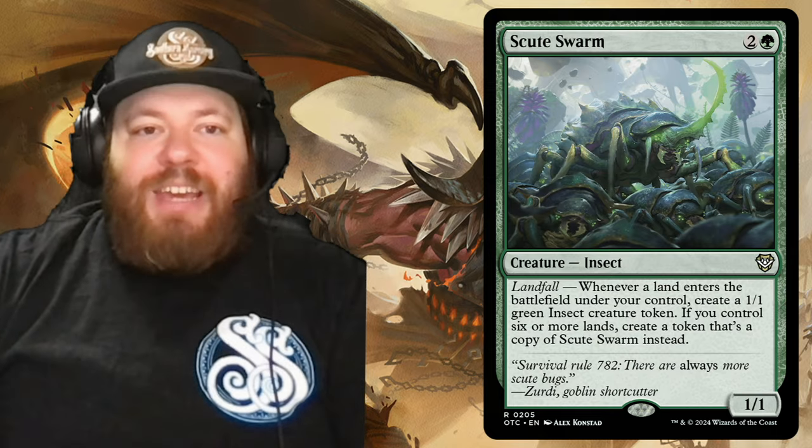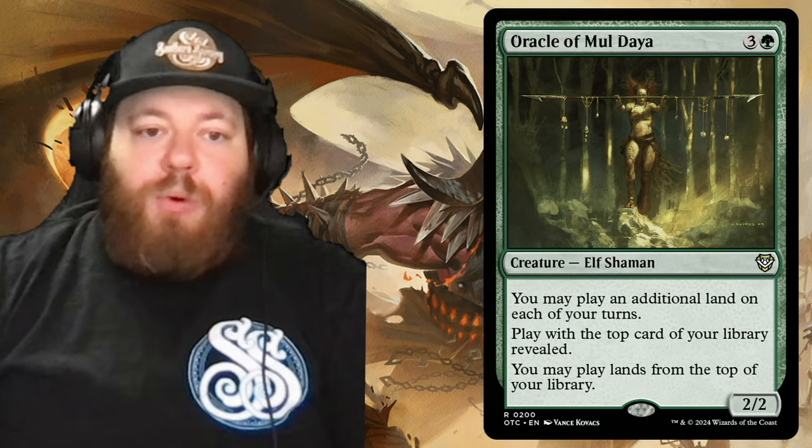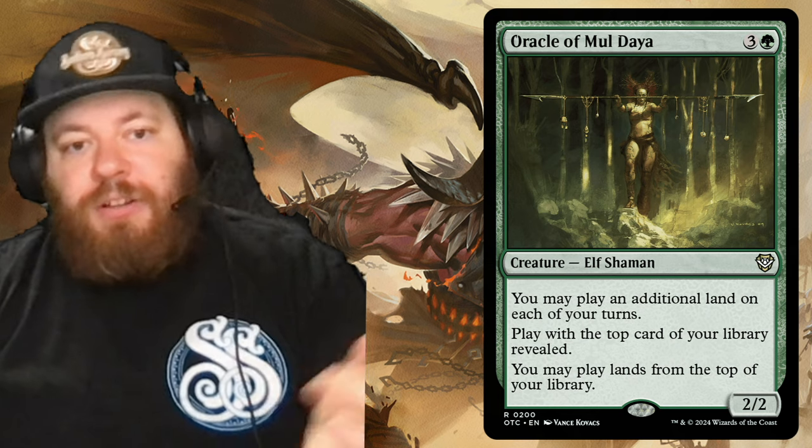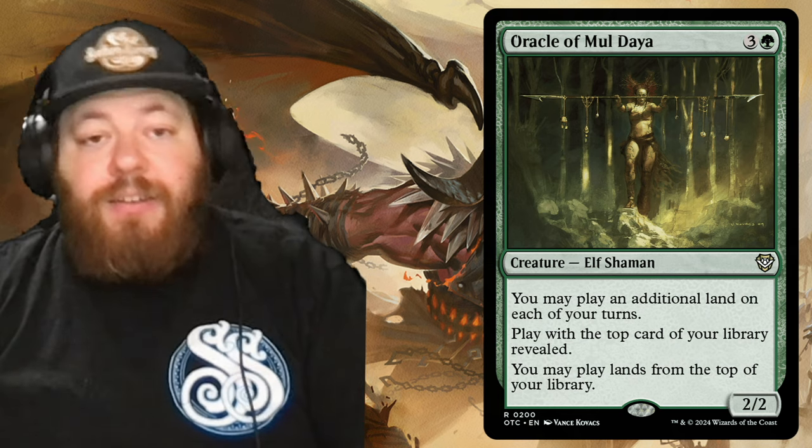Then we have Oracle of Mul Daya — another great card for a landfall deck. It's an elf shaman, three and a green. You may play an additional land on each of your turns, play with the top card of your library revealed, and you can play lands from the top of your library. So if you don't have that land in hand, you can play it off the top of your deck.